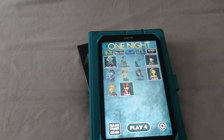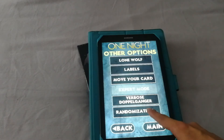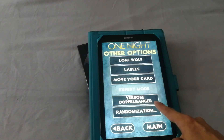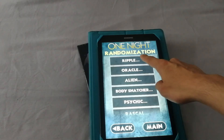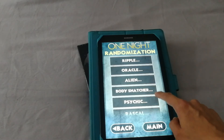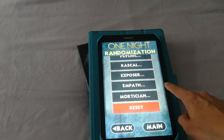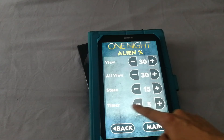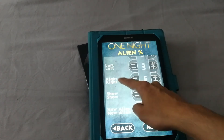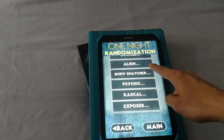You've fully unlocked the app. Now if you click on the Settings option, click on Other, you have access to this randomization option which gives you the chance to change the Ripple, Oracle, Alien, Body Snatcher, Psychic, Rascal, Exposer, Empath, and Mortician options in the app. If you click on each one, you've got percentages of how often things occur — for example if you're an Alien — and the same applies to Oracle, Alien, and all these other roles.